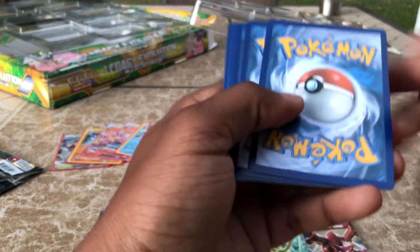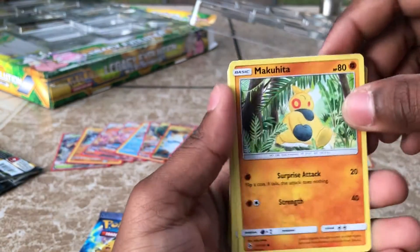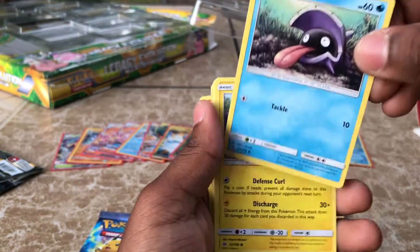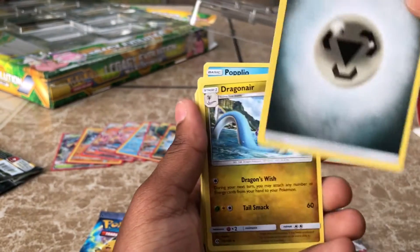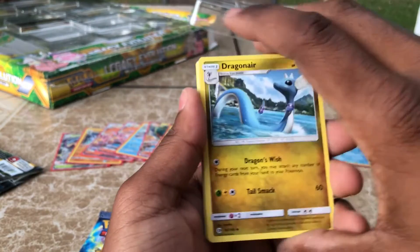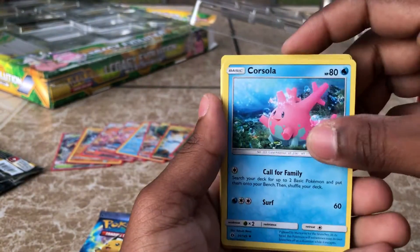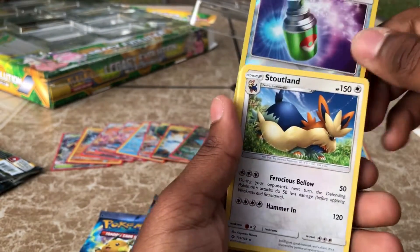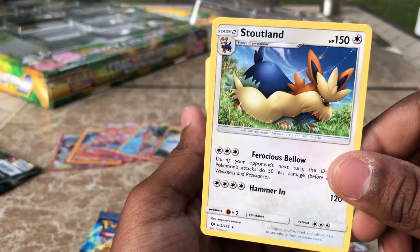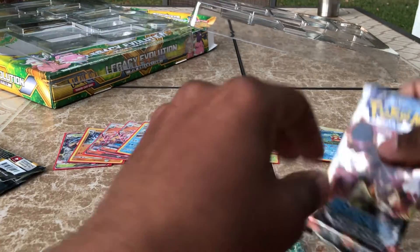I believe they were four from the back and two in the front — I hope this is right or else I just look like a dummy. Let me know what the right way is. We have a Flareon, a Makuhita, a Shellder, a Togedemaru, another Popplio, a Steel Energy, a Dragonair, a Double Colorless Energy, a Corsola, and the Reverse Holo is a Repel. For the Rare, we have a Stoutland. He's pretty cool, just kidding, Stoutland is pretty cool.